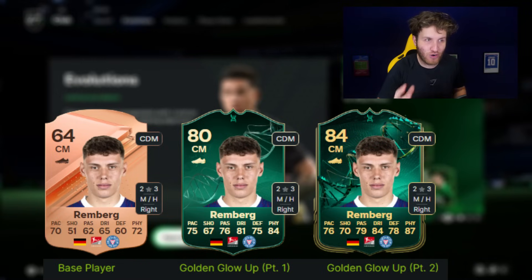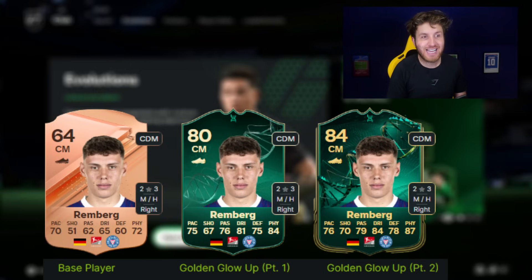Then we go to Germany — 64 rated for Renberg, a nice Bronze card. When you do Golden Globe Part 1, he goes to an 80 rated card with 84 physical and 81 dribbling — a nice centre mid card. But look at Golden Globe Part 2: 87 physical and 84 dribbling. The great thing is it's a fun grind, and you get such a good reward to add to your team. Ridiculous upgrades when you evolve Renberg.